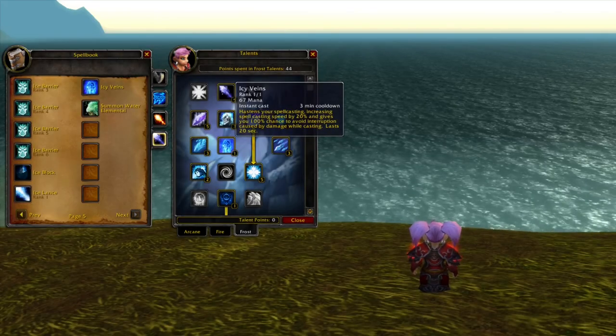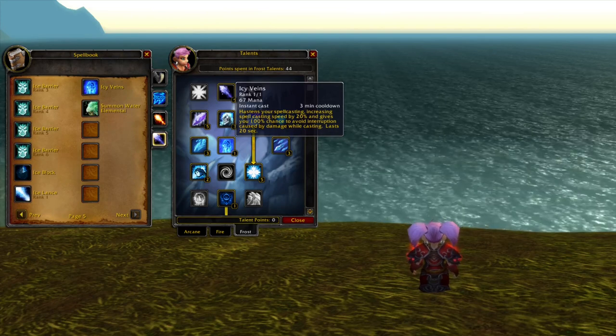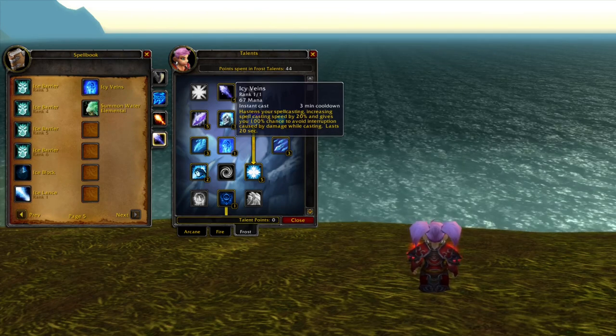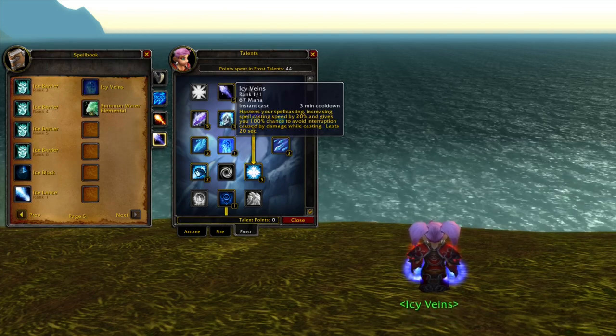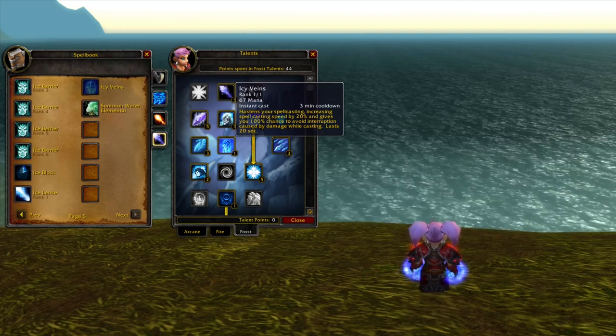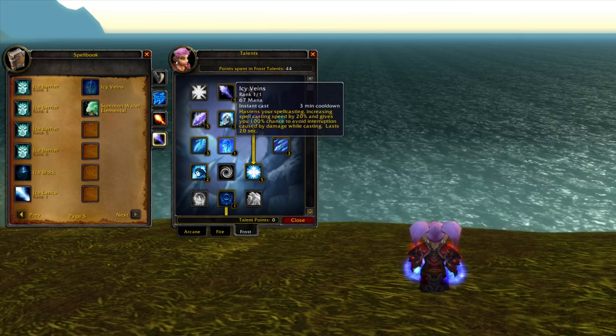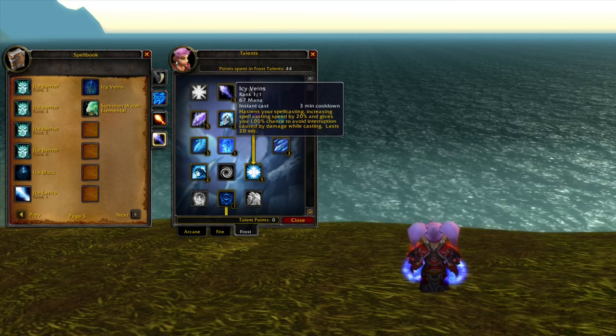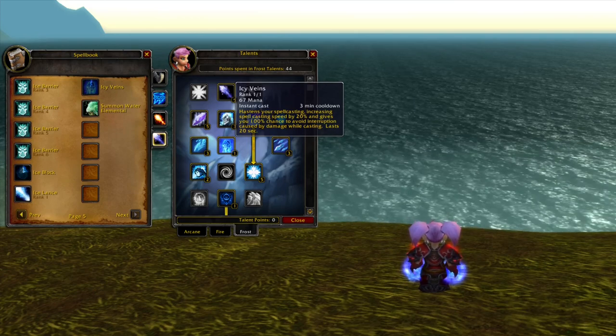Icy Veins is a new spell in the frost tree. It will be a talent you aim for almost no matter what spec you plan to play. It makes you cast 20% faster and reduces pushback on your spell cast while you have this buff. Do note that it doesn't make you immune to interrupts, Earth Shocks, silences, and similar effects.